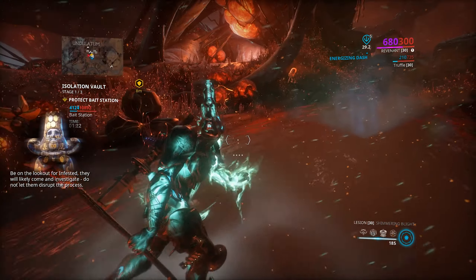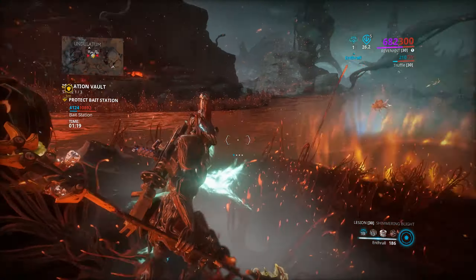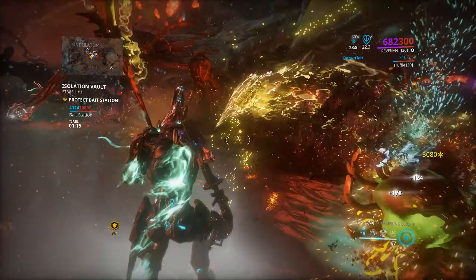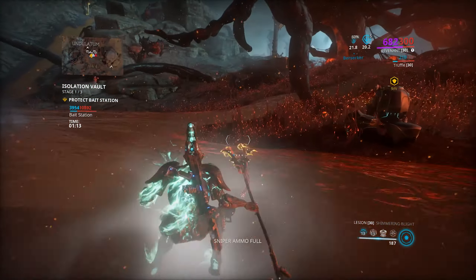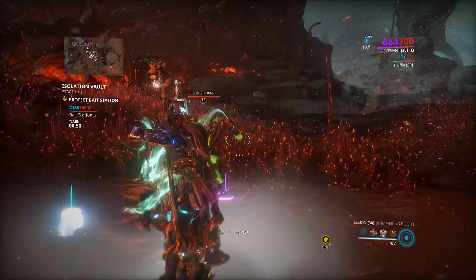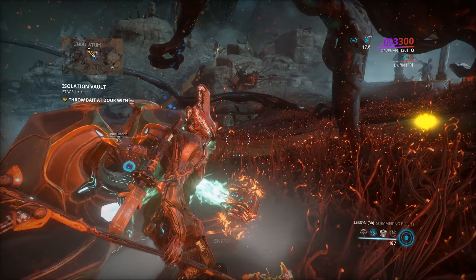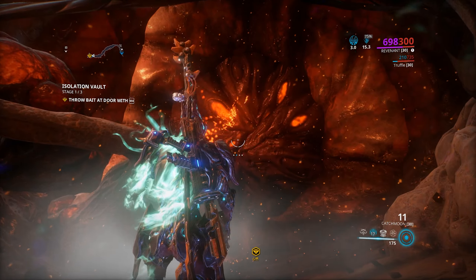This is the other reason we bring Revenant — because there's a lot of sitting around and waiting for timers to pass, and not a lot of fighting is necessary, and Enthrall makes that very easy. Then we collect the concoction, run underground directly behind us, and throw it into the giant underground sphincter.